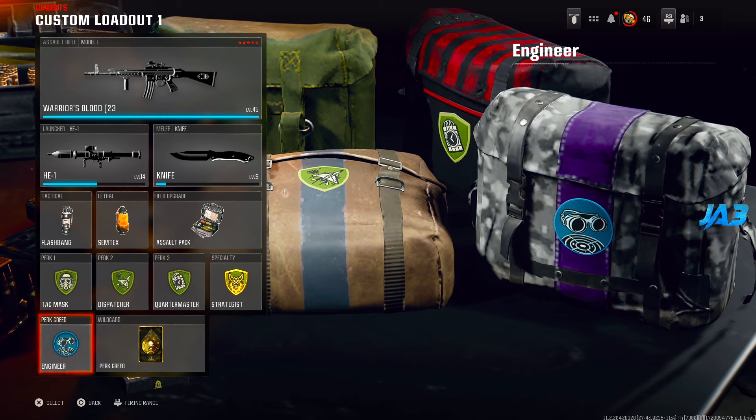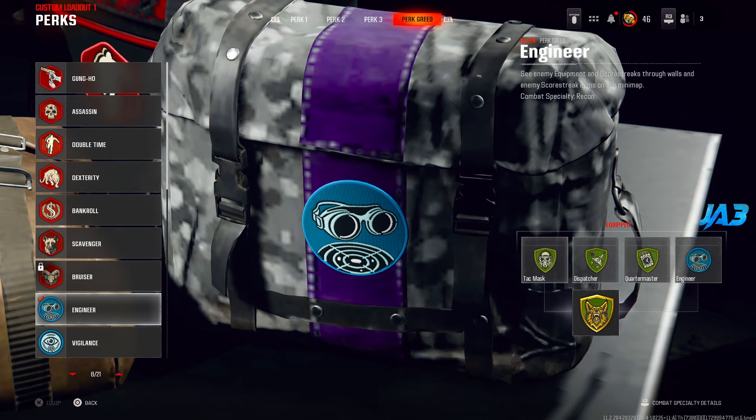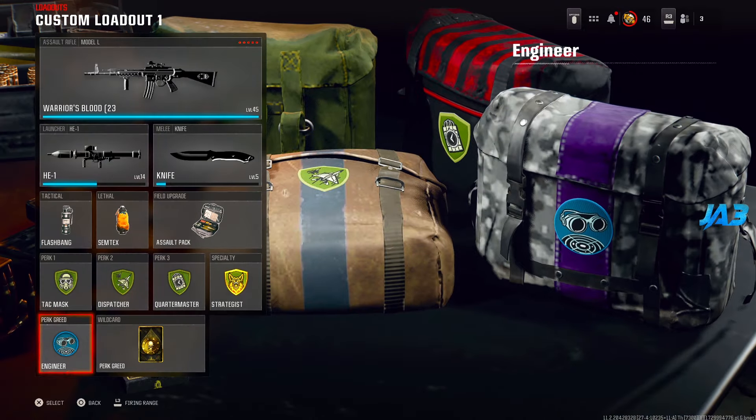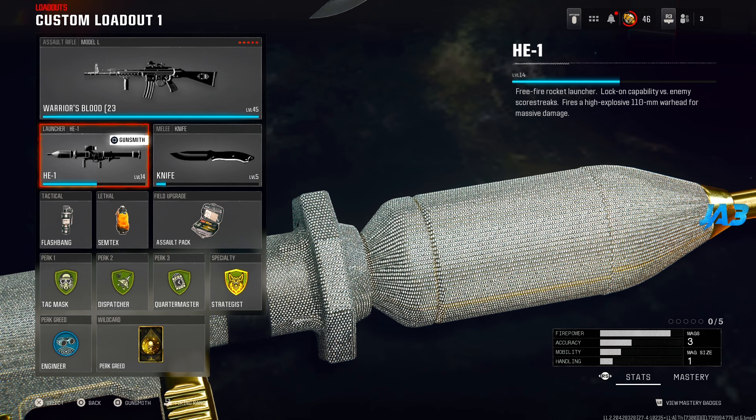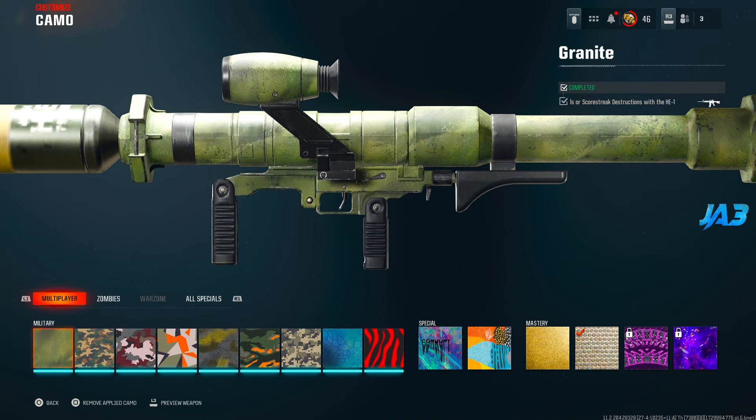Number one, you're obviously going to want to have the Engineer perk equipped — you don't have to have it in your perk greed slot, just make sure you have Engineer. This is going to allow you to see enemy equipment, field upgrades, scorestreaks, and stuff on the map. The other challenges for the HE1 and the other launcher, the Sigma, require you to get field upgrade and equipment kills.